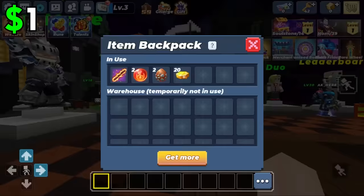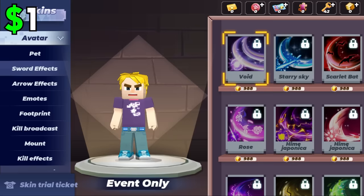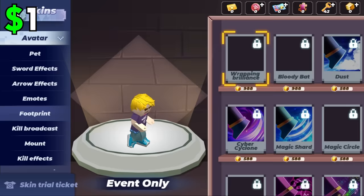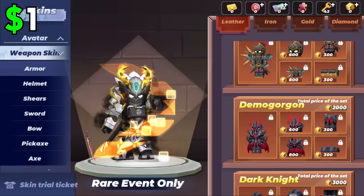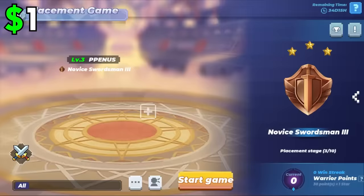Even the backpack on this account barely has anything. This account has nothing — literally nothing has been unlocked. I guess everything costs money and this stuff costs more than one dollar, so I shouldn't expect to own anything yet. No weapon skins at all, no armor, no helmet, no shears, no swords, no bows — nothing. Not even any block skins. Let's check out what type of opponents we get in a one dollar account.